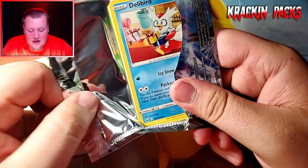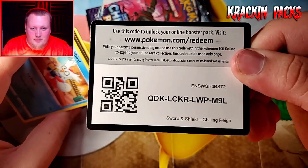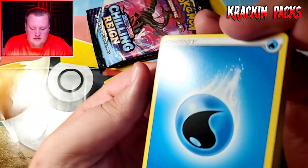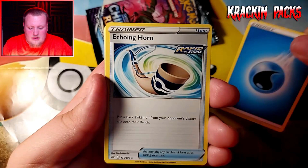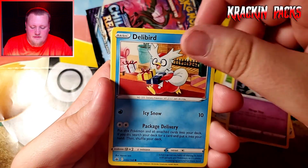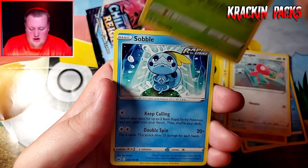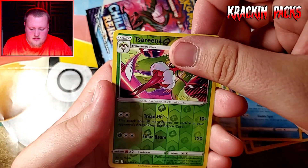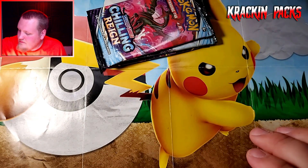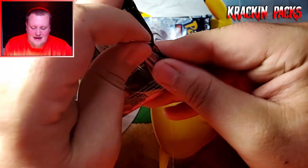Oh man, Metagross VMAX rainbow secret rare. Now I wonder if we can pull an alternate art in here. I don't want to get too greedy but I would love to pull an alternate art. Water energy, Echoing Horn, Seadra, Curveball, Delibird, Galarian Farfetch'd, Porygon — every pack can't be a winner, that's just how it is.